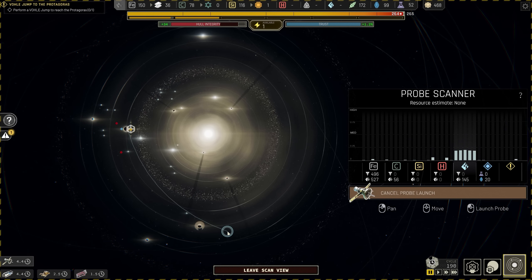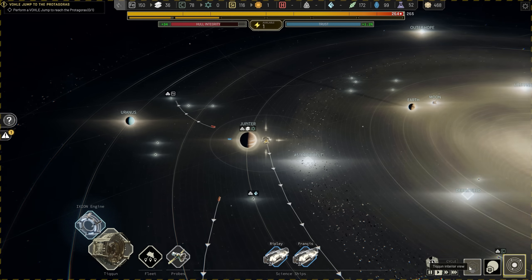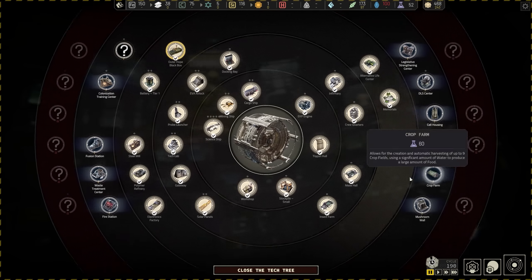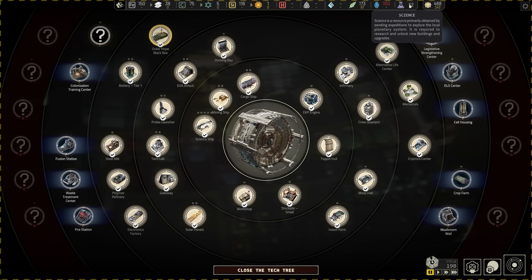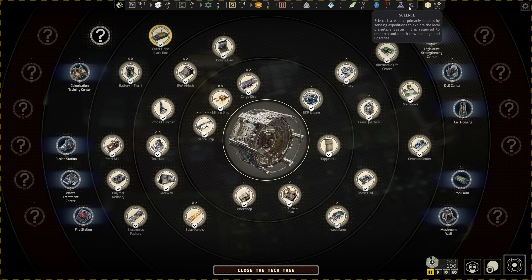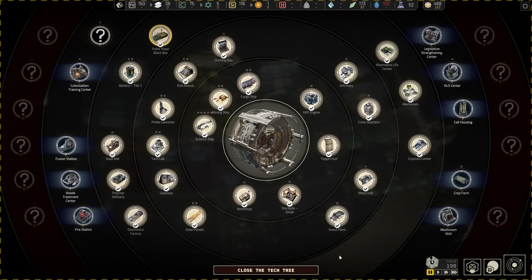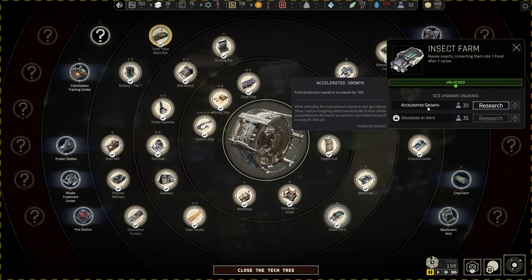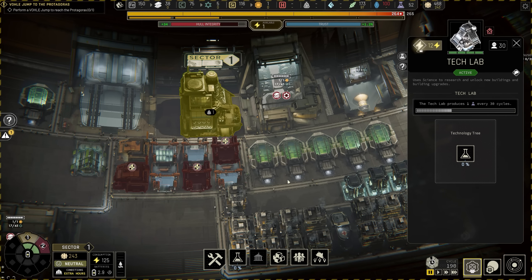There's a decent amount of ice out here. Now ice is obviously used for food, but we don't have that technology yet. Looking through the tech tree, I don't think we're going to get any more tech in this system — I can't find any unless a random event happens. I'm not going to sit here for 200 cycles to build up eight science to get a DLS center. So what I'm going to do is use the insect farm accelerated growth — 30 tech points for a 10% improvement to food.